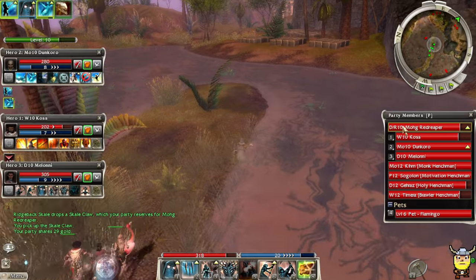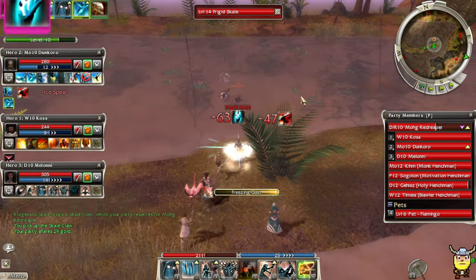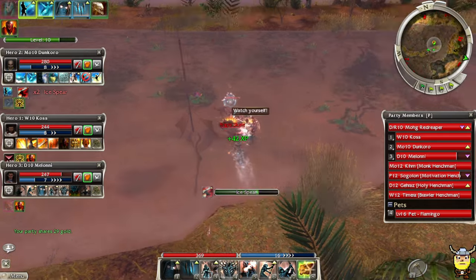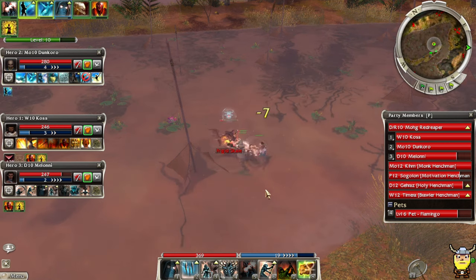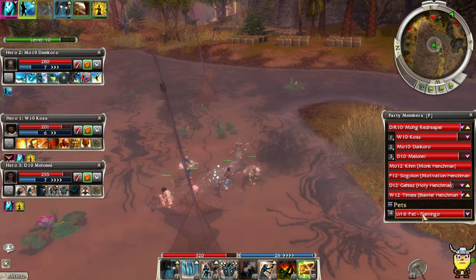Remember, we're only level 10 and these guys are level 13, 14, 15 even — and we're putting out crazy numbers. Oh, ice spikes on me. Nice one, Flamingo, holding his own. There's another Sun Spear Scout up here — looks like we're gonna have to fight some of these guys.